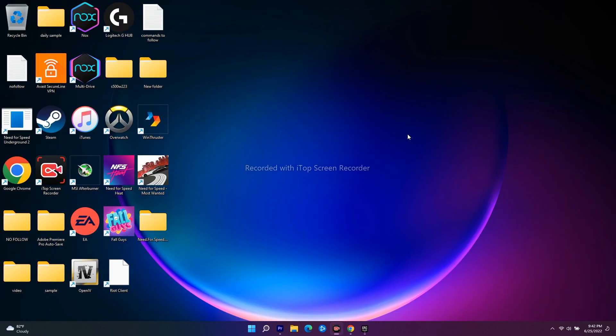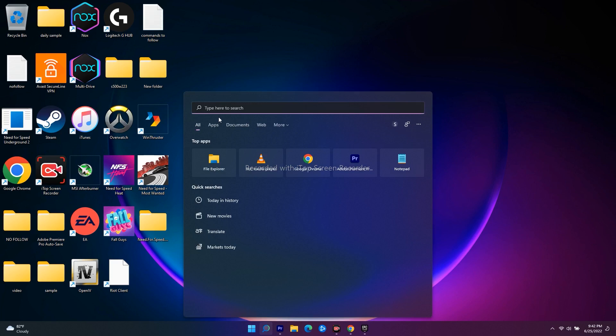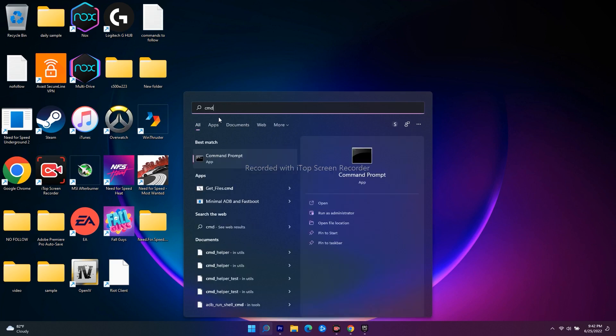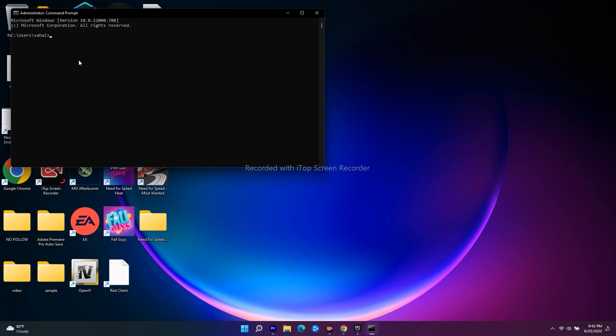Even after trying this, if it's not working, the next step is to flush DNS. Go to the search bar and search for CMD, then click Run as Administrator. The first command is: ipconfig /flushdns — press Enter. I'll provide all commands in the description. As you can see, we have successfully resolved the DNS cache.